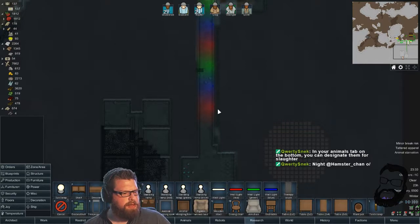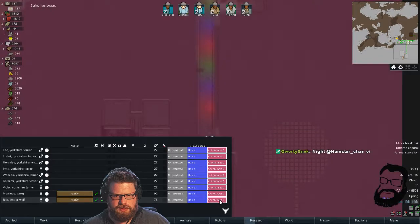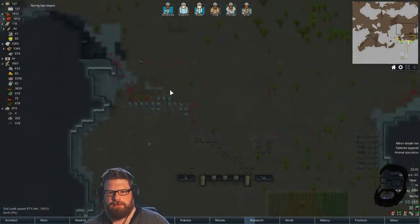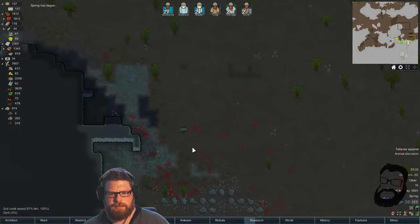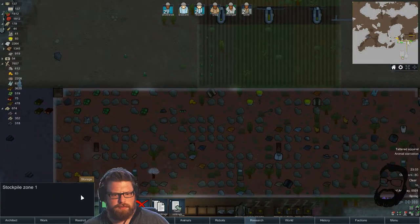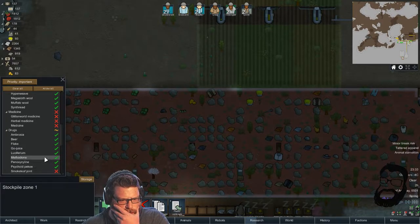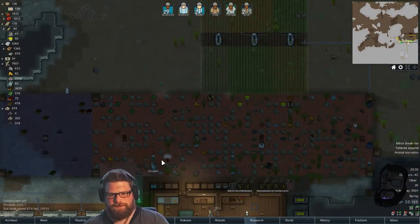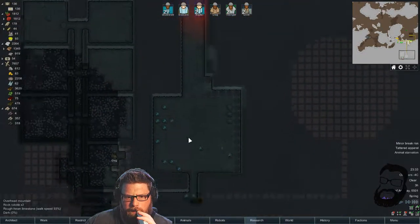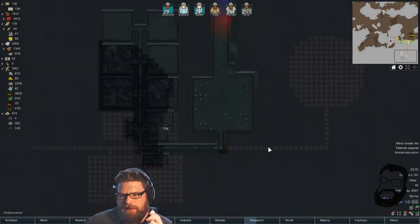In your animals tab on the bottom you can designate them for slaughter — yeah, I know, I don't want to kill them all. They'll be fine, they'll find food. Collect these spliffs — smoke this joint, go! Oleg has done a sterling job, it has to be said — what a beast.